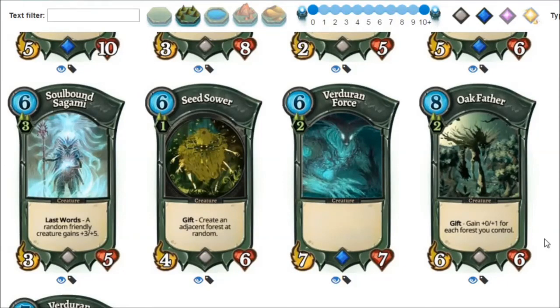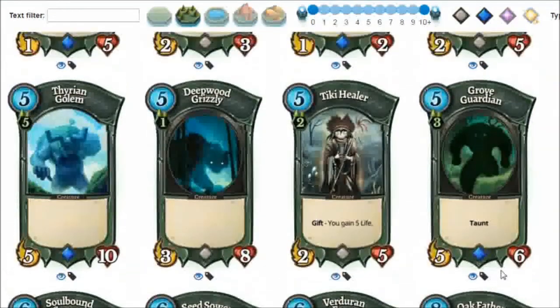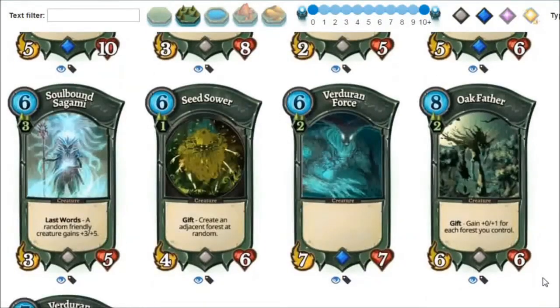Sower would be a card I'd only play in a mono-green deck that really wants to play the five-ten Golem. There are epics and legendaries which also benefit from forests, and this is a good beginner card because it ramps up forests. At six mana you can save it up in one turn, and getting a forest is always good, but it's random. I would usually prefer Verdure and Force in its place.